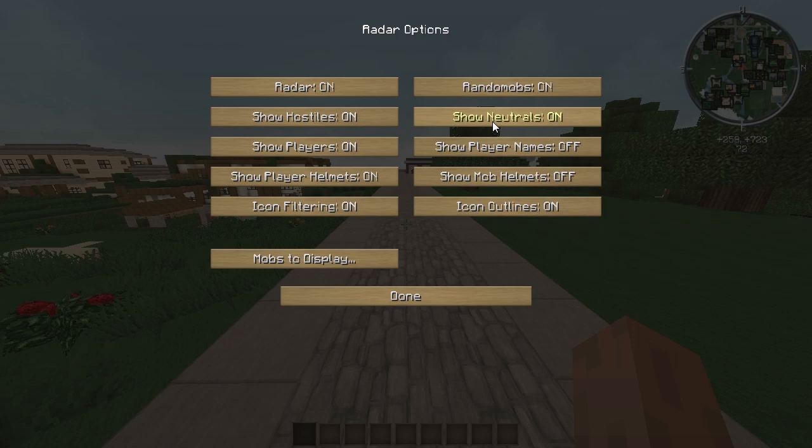Show Neutrals will show you sheep, cows, and animals — it's off by default so you'll need to enable it. Show Players is a multiplayer feature I'll demonstrate shortly. Show Player Names and Show Player Helmets are also multiplayer features. For mobs, if they've got armor on you can show it on the minimap. Icon Filtering changes the quality of the mob icons slightly — whether they appear blurred or not.